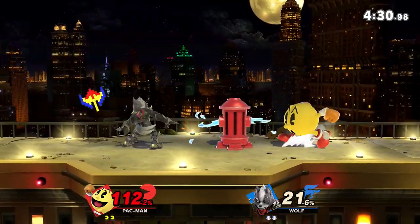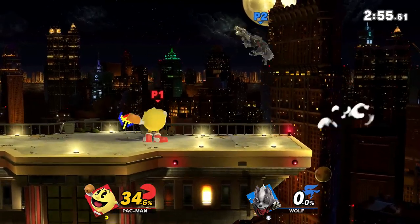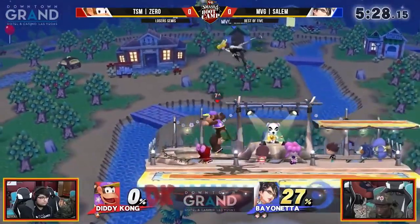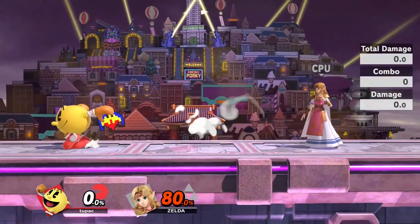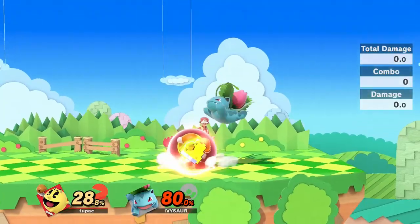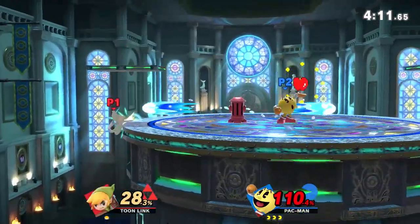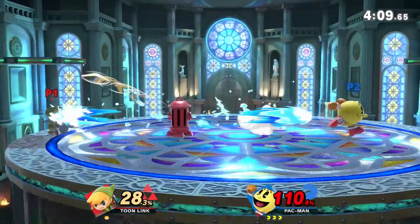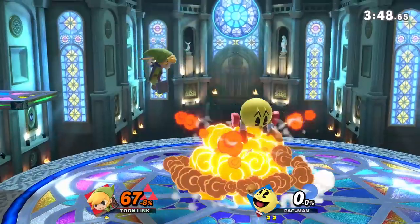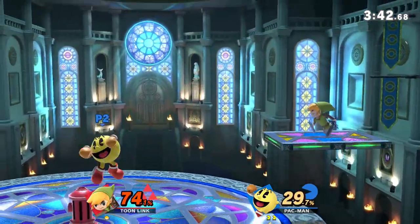Down air is also a decent aerial mix-up for approaching since it's quick and can anti-air people, however it's not really safe on shield. Pac-Man's close range boxing game gets its biggest strength from having fruit in your hand, since you can basically turn into Diddy Kong with banana from Smash 4. Dash to shield can actually be a decent way to approach and play close range since you can punish a lot of moves on shield with Bell, Galaxian, and apple in particular and get insane reward off of them. The only problem is his approach tools aren't the best, but that's not really an issue when you can just play campy all the time.